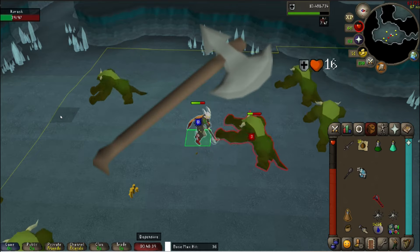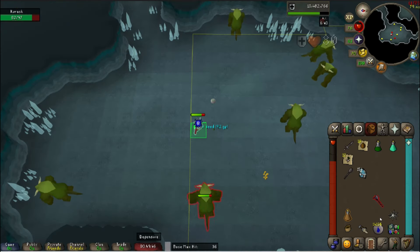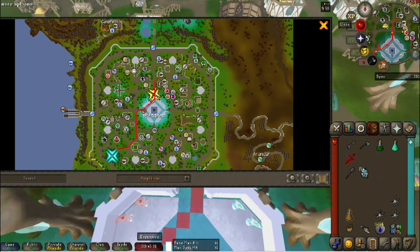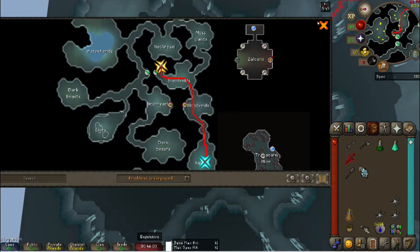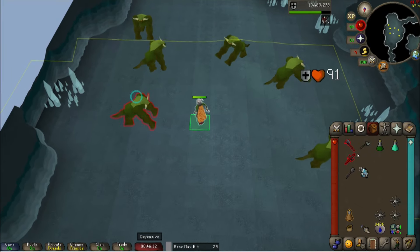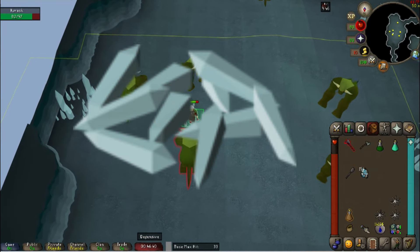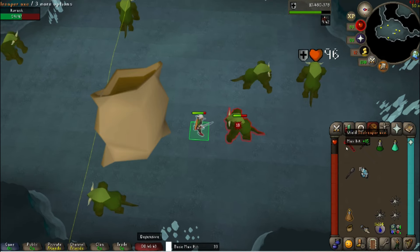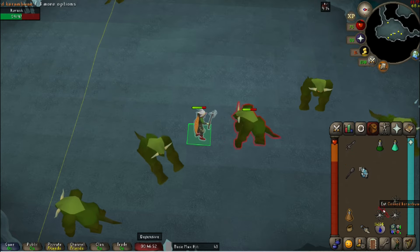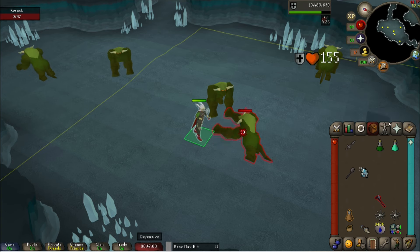Make sure you bring a leaf-bladed battleaxe, leaf-bladed sword, or leaf-bladed spear — Kurasks can only be damaged by these or broad bolts and broad arrows, so don't forget that. I personally recommend the battleaxe for the best damage. Grab some food and head to Prifddinas, then go to the Iorwerth Dungeon and find the Kurasks in that room. This place is perfect for AFKing as the mobs don't hit too often. They also drop crystal shards for corrupting the Bow of Faerdhinen later on. Pro tip: bring a herb sack to scoop up herbs and leave room for noted drops. If you're on a Kurask slayer task, wear a slayer helm. There are also rune and adamant drops for some extra cash, and don't forget your elf teleport runes.